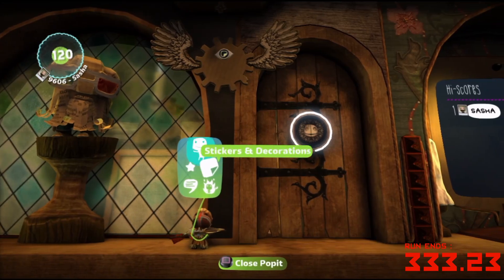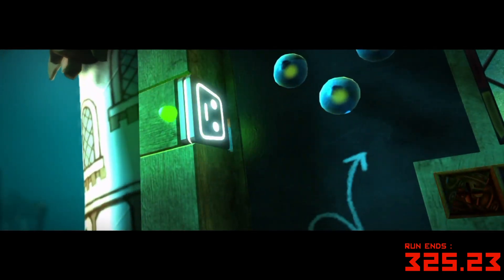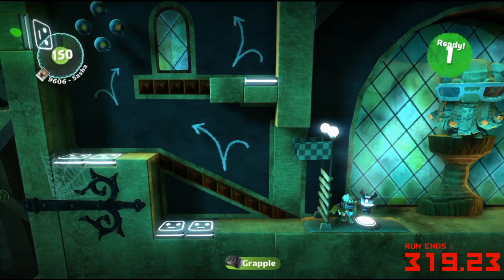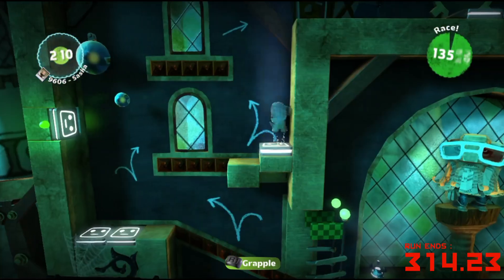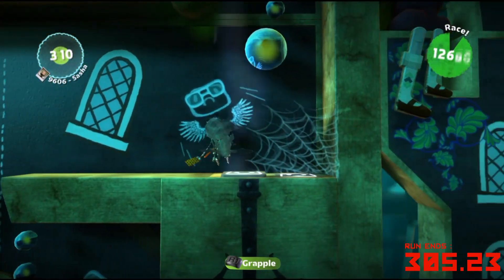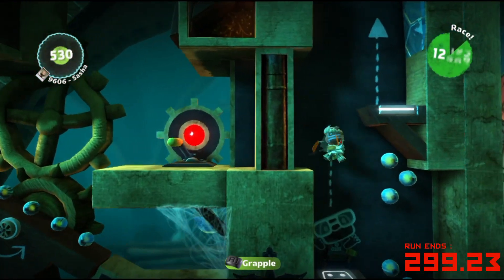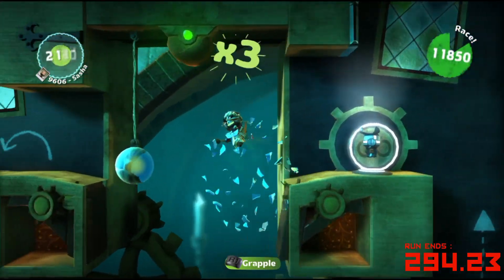I wonder what that switch trigger does. That wasn't aligned. Ooh, advanced mode. Yeah, things are a lot more dynamic in this game. LBP 1 was basically like proof of concepts, but they really went hog wild in this game.